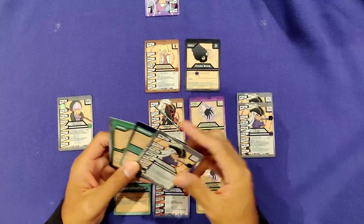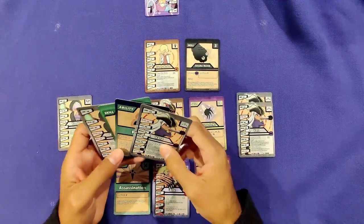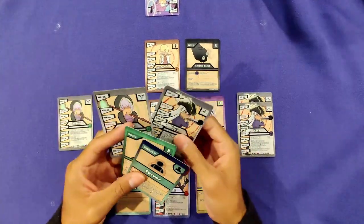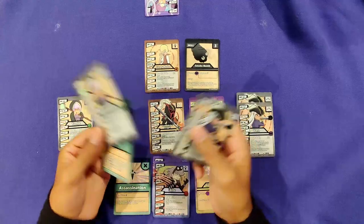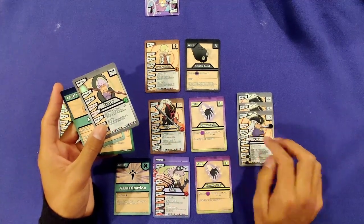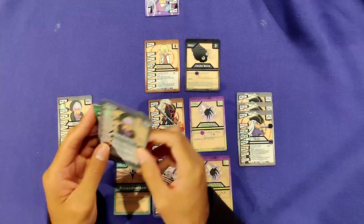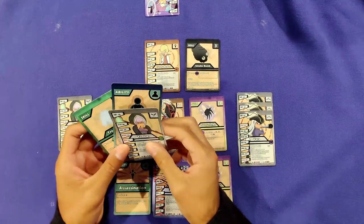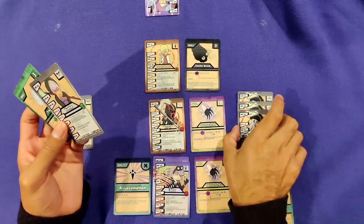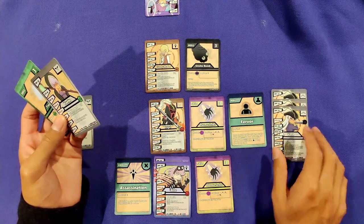There's nothing else I can do for that row, so I end it and move to the next. We have two upgrades available — we pick one. I'll upgrade Vera again; she's now max rank three. I'll also attach this ability to her.